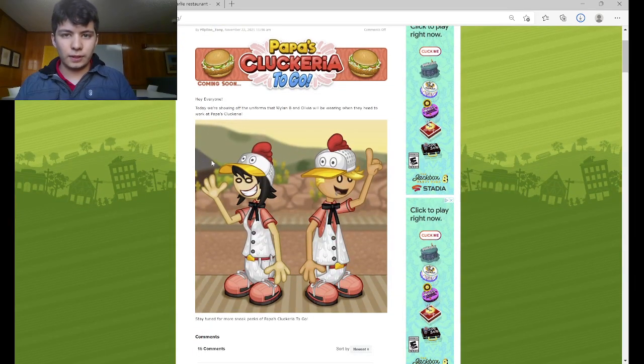So as you may know, the chefs for this new Gameria are going to be Pyland B and Olivia, as you can see pictured here. Let's take a deep dive and look at this uniform. There's a lot going on, a lot of elements. We have the hat here, we have the eyes — basically the entire chicken head as a hat.